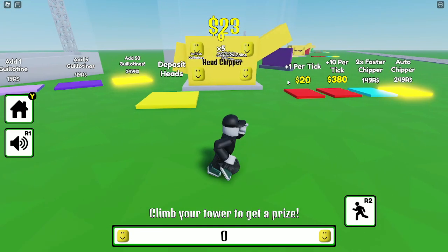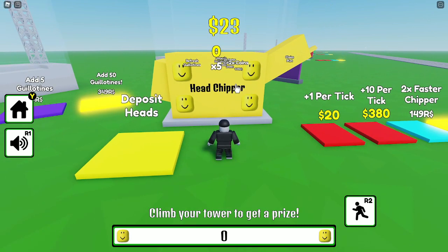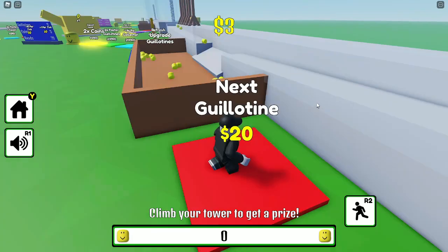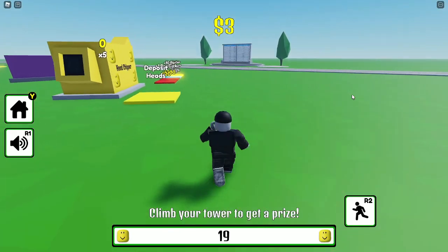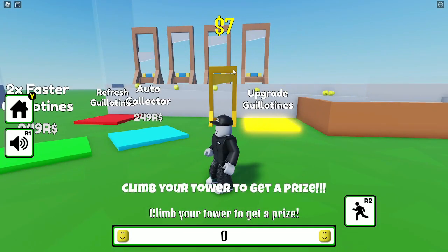Now I actually understand this — it means it's going to deposit every time I deposit a head. It's kind of weird, but I'm going to get five dollars back, so I'm still getting one dollar per head, just faster depositing. We don't actually get a multiplier; we're just depositing the heads faster. It doesn't actually give us a multiplier — I thought it was a multiplier.